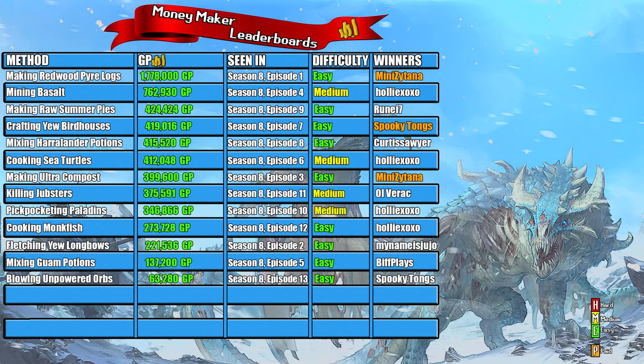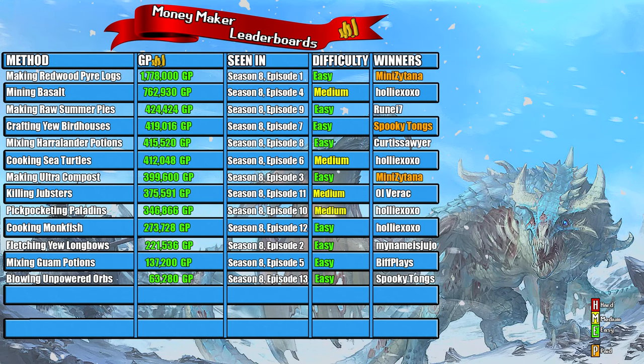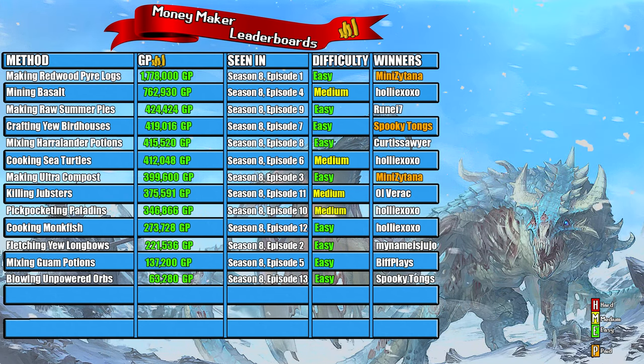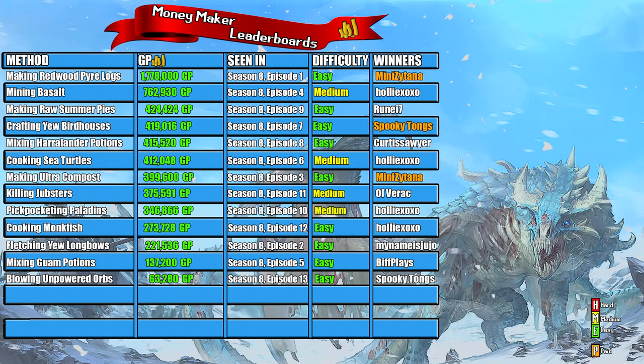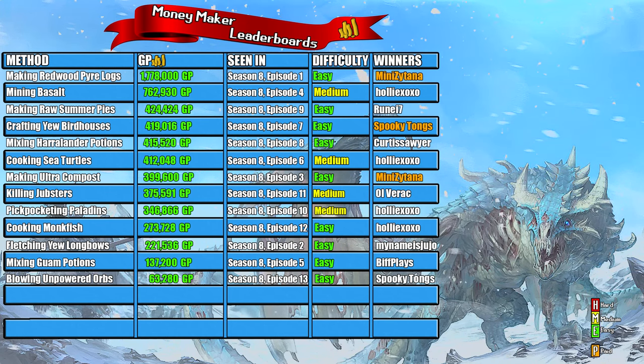Today's money maker was blowing unpowered orbs and this netted us a profit of 63,280 GP. This was quite tragic — I fully thought going into this we could make around 150 to 200k in profit, but I'm guessing it's just because of the time we did this method that it wasn't very profitable. Normally you can double your entire investment in alt glass, but this time we just got a little bit unfortunate. This was Season 8, Episode 13, so we have three episodes left. As expected, this money maker is ranked as easy to do, since all you need is a few hundred thousand coins and a crafting level, which is very easy to get.